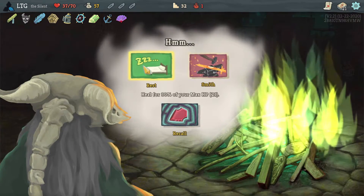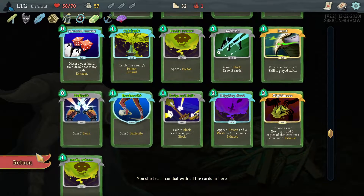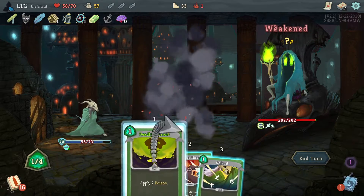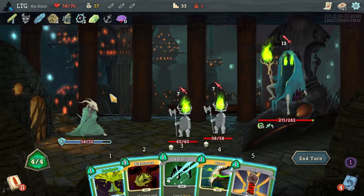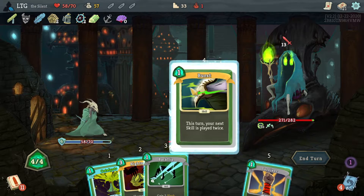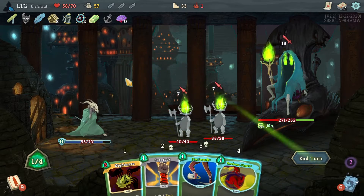I think I heal here. As much as I would have liked to upgrade, probably the burst. Dagger throw? Or dodge and roll for next turn. I'll do the dodge and roll. Burst catalyst right off the bat. This burst being upgraded would let me do two survivors. I'll do whatever I need to do. Footwork.